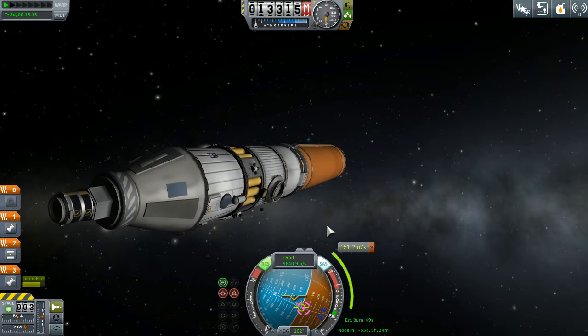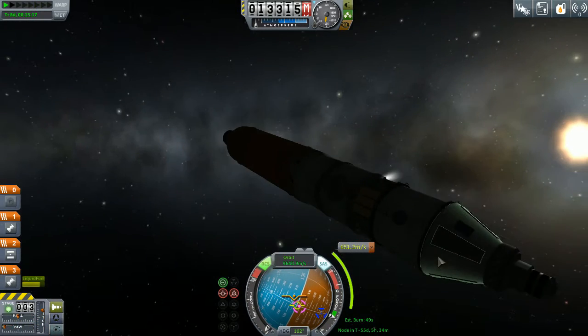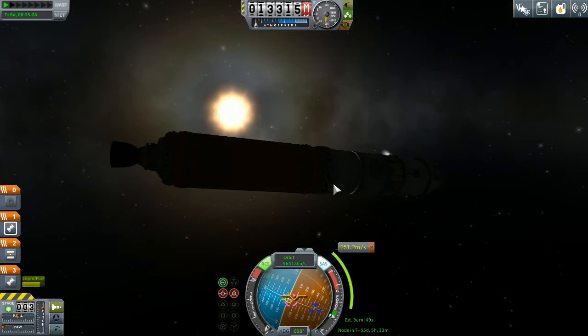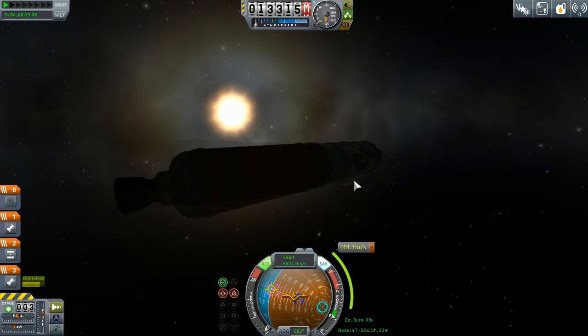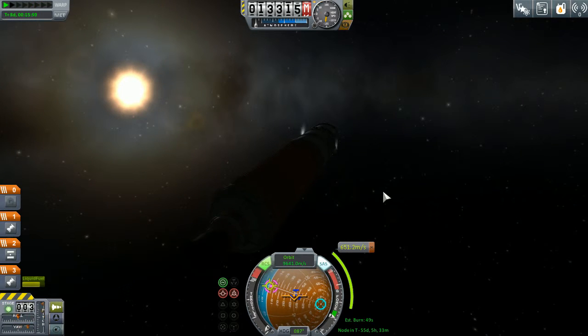There isn't anybody on the ship I hope, because that's just a hitchhiker container. Let's get ourselves pointed over. We definitely need the RCS here to control this, because when these main engines are on, they're a little bit too powerful to have them on and still give any control thrusts. This should bring us in line with our target in 55 days, and it's a 49-second burn.